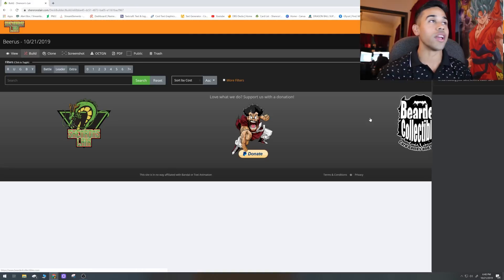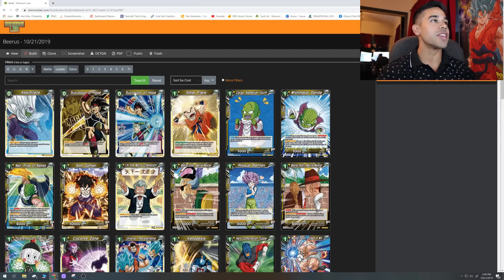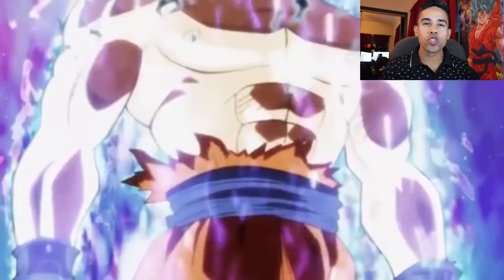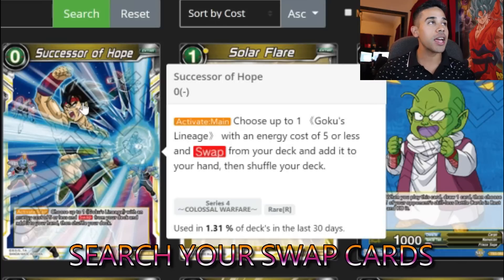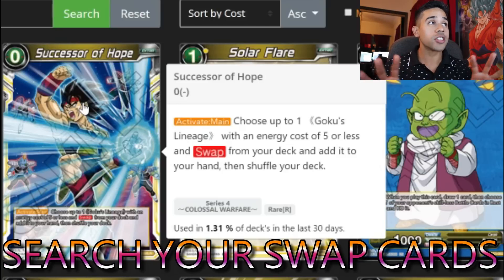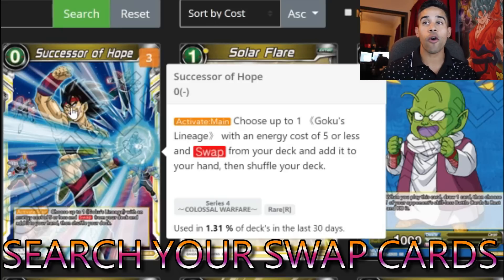Now let's go into building the deck. The way I went about building this deck is going into the Ultra Instinct path, and Successor of Hope is going to start that engine going — we're making Beerus go Ultra Instinct. Successor of Hope is a zero cost: you just play it, search your deck, see what's in your life, shuffle your deck, and get a five-cost or less swap card to your hand. It also fills your drop area. We're going to be adding three of these — very, very powerful.